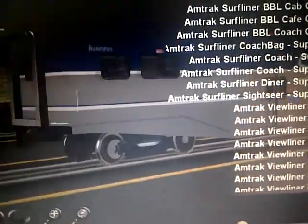Next we got the Surfer Consulis business car — it's the same thing but just a different paint scheme, and it's loaded up with passengers.